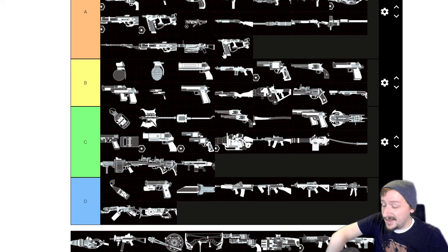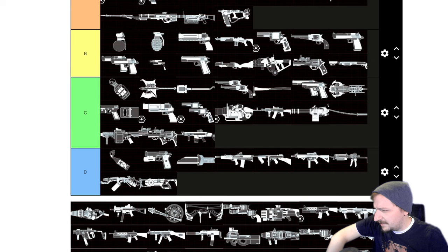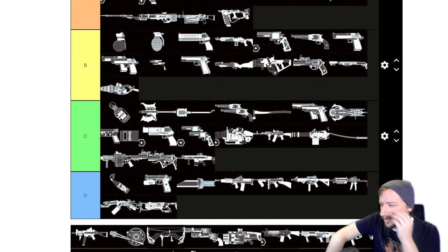The Nail Gun is pretty solid — I'd probably put this into A tier. It does piercing damage, the shotgun part is pretty good, it's very ammo efficient and cost effective, and it scales really well with upgrades. So if you really like the nail gun and want to ricochet nails into enemies, this is a great option.